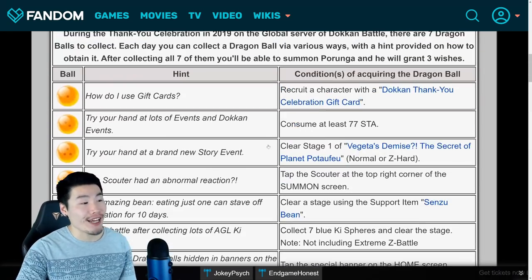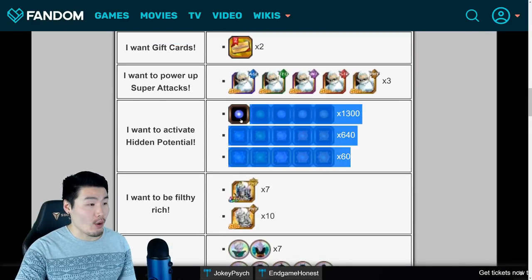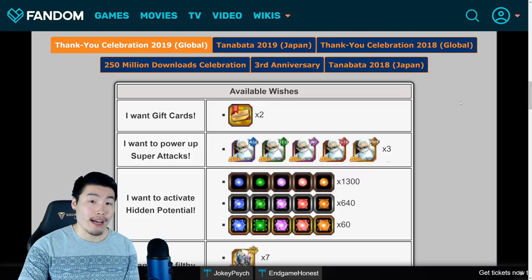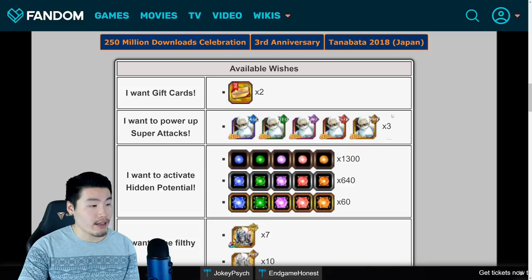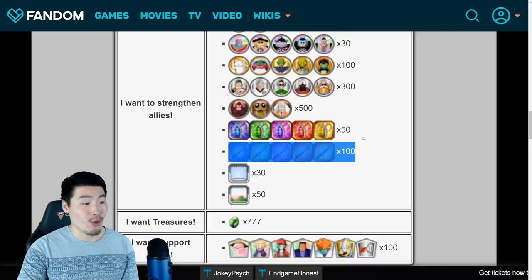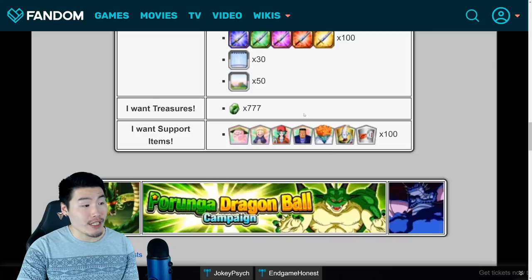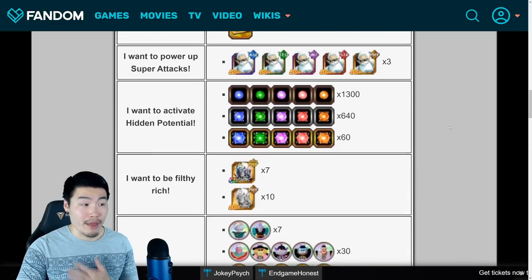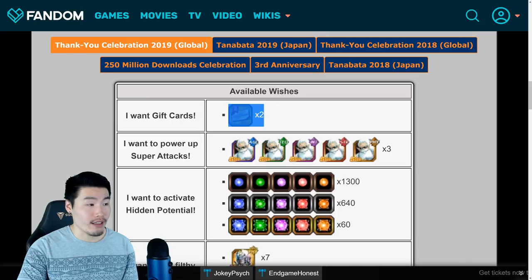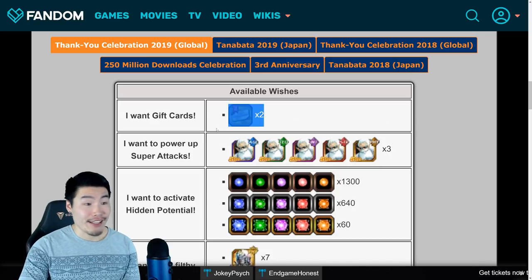Those are the wishes and that's how you get all of the balls. I would personally recommend everybody go for the orbs and the Kais. The last one is kind of up to you. A lot of people probably have all the units in the pool either duped out or close to it. But if you are missing a lot of those units, definitely go for the gift cards. If not, the strengthen allies wish is actually a really good choice — you get 30 gravity chambers, 100 of each sword, 50 of each of the platinum turtle shells, and a bunch of medals. Incredible gems is not a bad choice either, but personally I would go for orbs, Kais, and the strengthening allies wish, since I already have most of the Thank You gift card pool completely rainbowed.